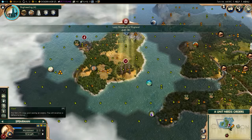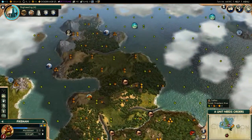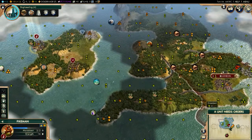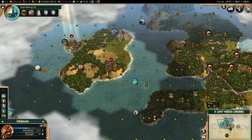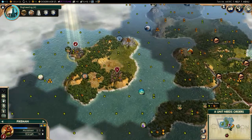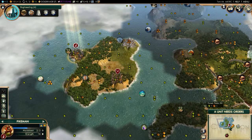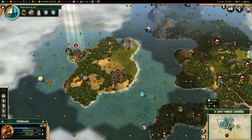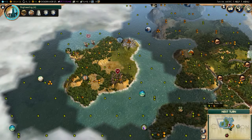I'll just have him sit there so no barbarian encampments spawn, then I can get a settler over there. Get the six iron, get the furs, get some fish — or maybe the pearls. Let's see... one, two, three — yes, I'll be able to get the iron and the furs and the pearls. Awesome. Sounds like a plan.